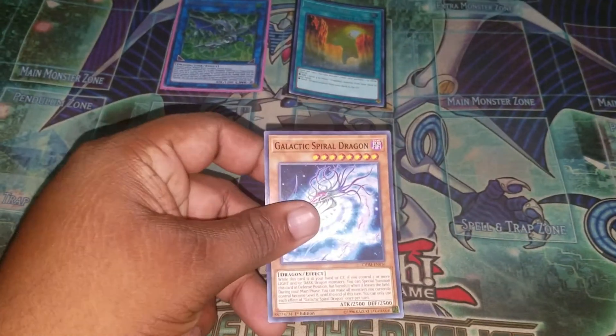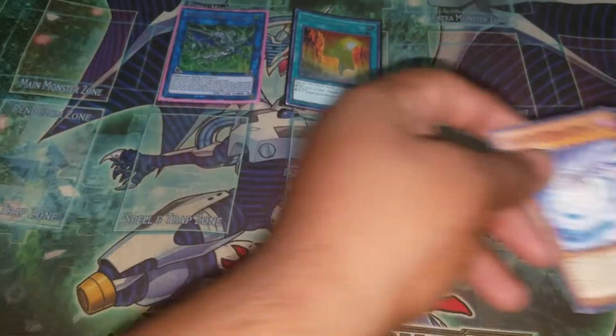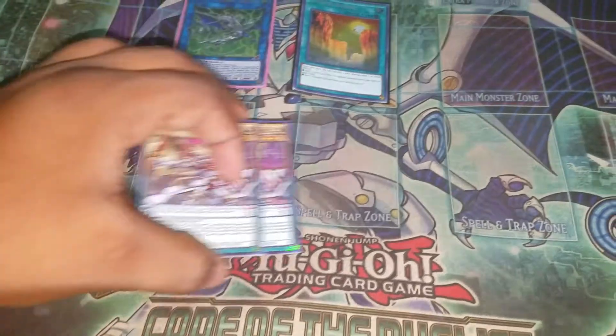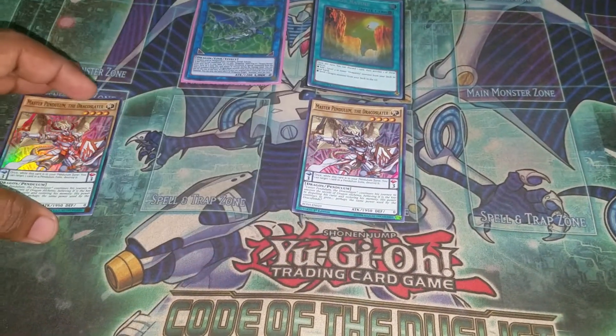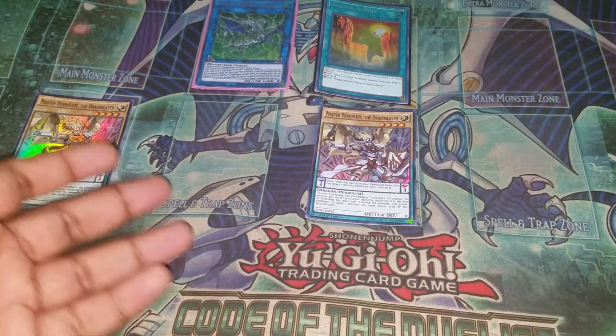What you're sending from your deck is Galactic Spiral Dragon. The reason why is it's just a DARK one, so it summons itself back for absolutely no reason. Scale up — whichever scale you have. This is the easiest requirement for a pendulum summon because you don't even need level sevens or anything big. Pendulum them back, these two.